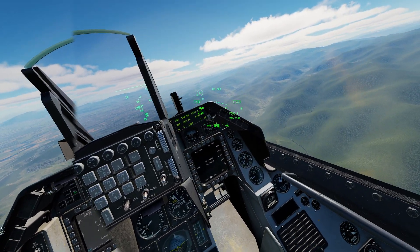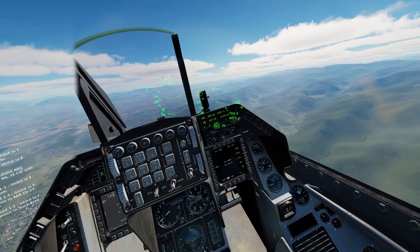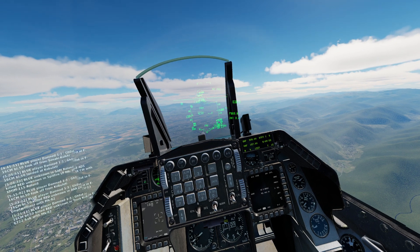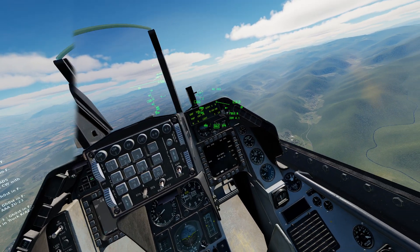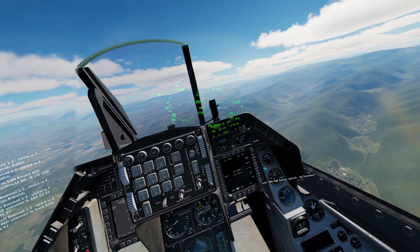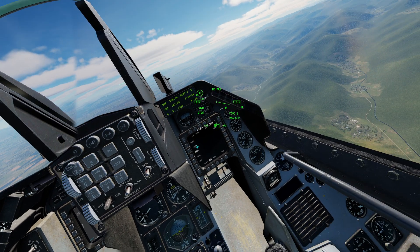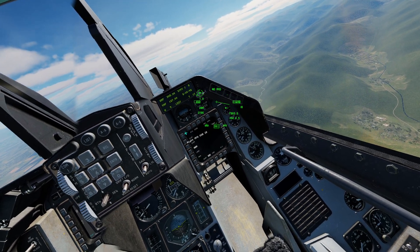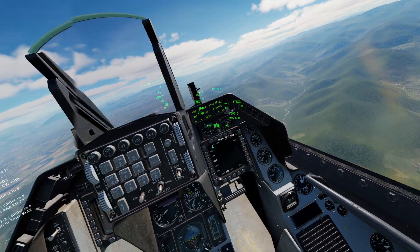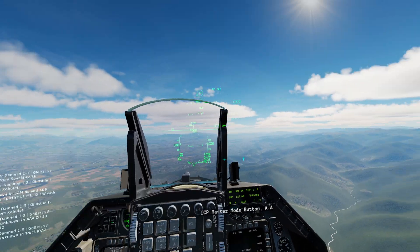Generally for dumb bombs, you want to be going lower so they're more accurate, and you have to be extremely precise with your control. Most of your munitions though are going to be smart munitions, so this is just good flying and technique practice to get yourself familiar with the different release methods. That covers dumb bombs — hope it helped, thanks for watching.